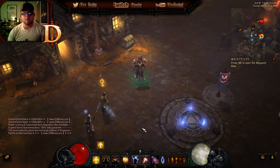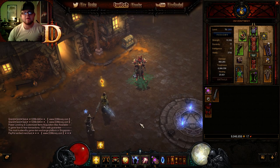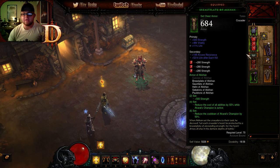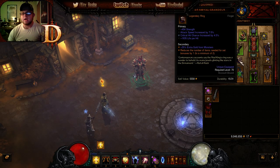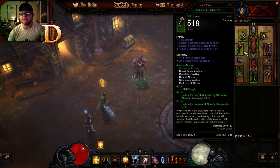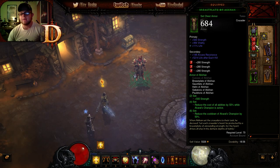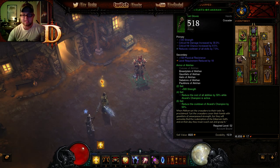Now let's go into gearing and how it complements the skills. Number one and most important is the Akkhan set — this is your key. The set consists of boots, pants, gloves, shoulders, chest, and helm. If you can get all six pieces you can use a Ring of Royal Grandeur and swap in alternatives like Mage Fist for gloves or Cindercoat for your chest instead of Akkhan's breastplate. But Akkhan's is necessary for this build — it's the only way you'll compete at T6 efficiently without dying.